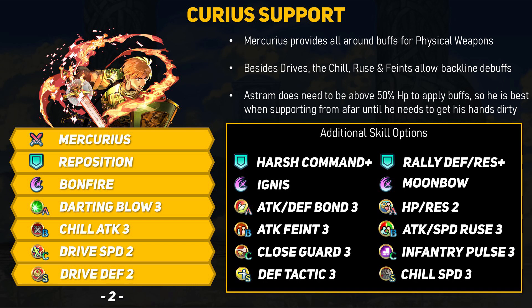If you want to make use of Astrum's interesting supportive playstyle, the simplest tools are Drives and Spurs, which are both combat buffs so they will stack with field buffs from Mercurius. Since Mercurius has that two-range buffing, you may want to go with Drive skills. Instead of Wrath you can offer a Chill ability, since it's a debuff that works from anywhere on the map to weaken a certain type of enemy — Chill Attack or Chill Speed are both pretty annoying and very helpful for your teammates. For some premium support skills, Harsh Command+ can neutralize panic, though it's not easy to get. You can also go with Rally+ skills to activate Feint or Ruse B skills, which are long-range debuffs. Since Mercurius requires Astrum to stay healthy, ideally you want him supporting from the back. Just remember that Mercurius doesn't work on magic damage users, so Astrum won't be a perfect all-around buffer.